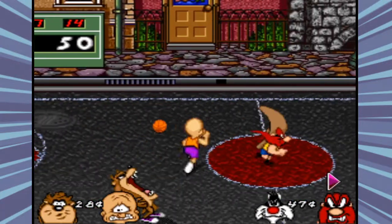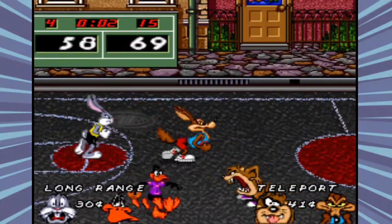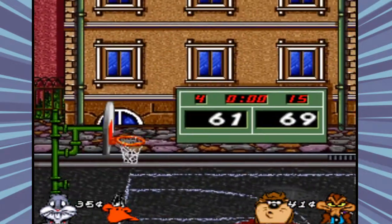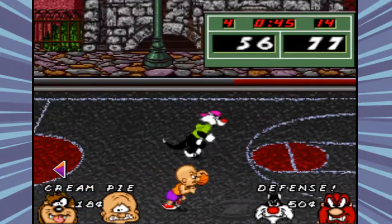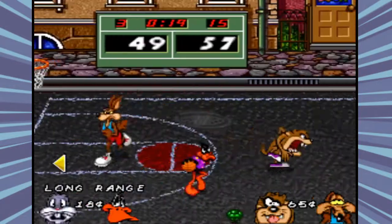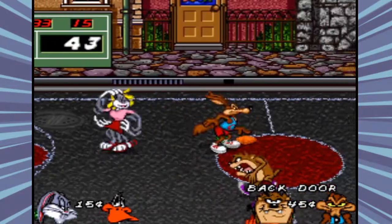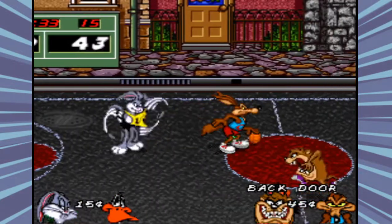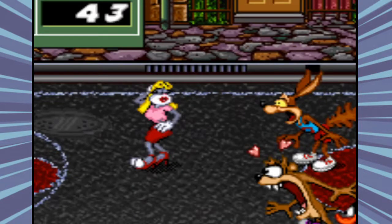Taz the Tasmanian Devil spits the ball out of his mouth at the goal. These long-range shots don't always go in, so it's not a guaranteed score, but they are fun to watch. In addition to these long-range animations, each character also has a unique defensive skill. Again, these animations are enjoyable and relate to the character very well — for example, you can see Bugs pretend to be a woman, something he did in the cartoon several times, making everyone else on the court swoon.